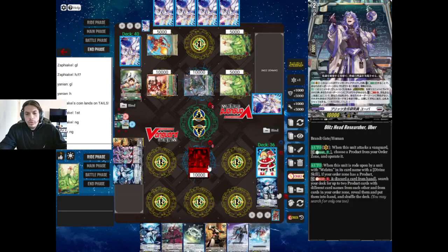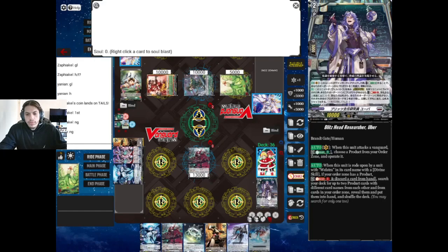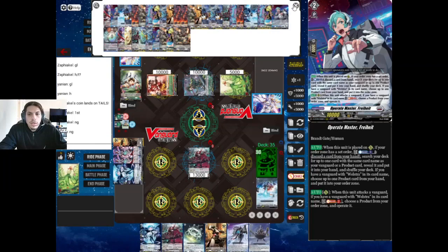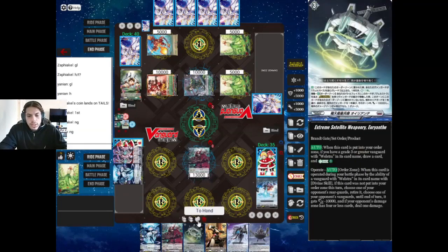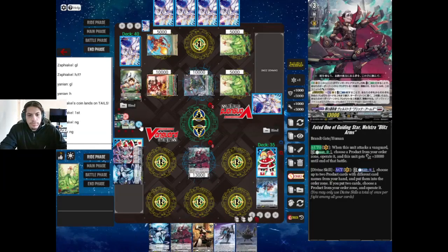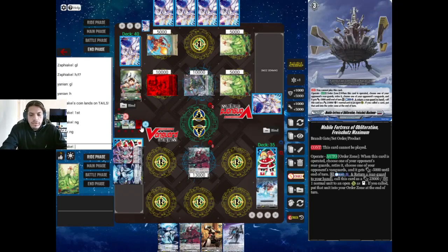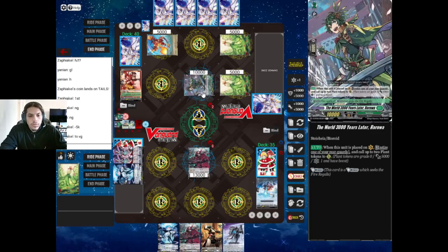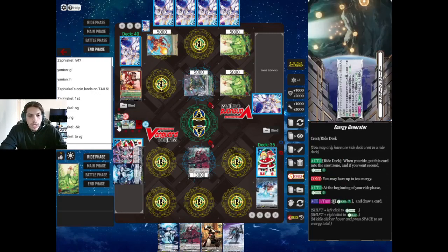Here we go — I'm going to ditch the Torres because we only need one. We ride, and I'll drop a card to search our last product. On the bright side, we have no products left in deck. We're going to use the divine skill — play Very Empty and Maximum — and then operate Maximum, retiring a rear guard and giving minus 5k to the vanguard. Then the Very Empty skill when it sets: energy charge three and draw a card. We also play Lubzdal, drawing a card and soul charging one.